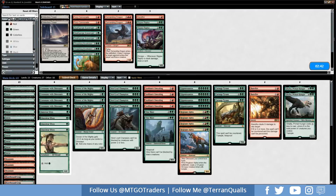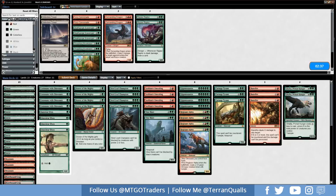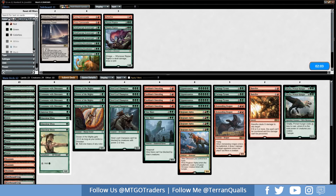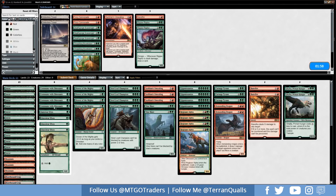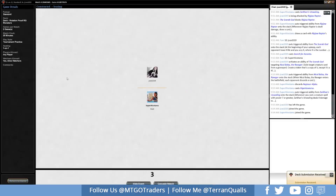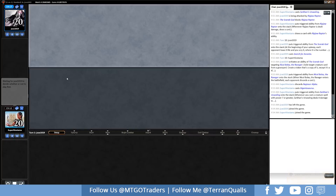Sideboarding: taking out Ripjaw Raptor, bringing in Vine Mare because it's hexproof, and bringing in Banefire. Thinking about it, I take out Banefire and put in Demanding Dragon instead, and also take out one Sarkhan's Unsealing and one Commune with Dinosaurs — bringing in Demanding Dragon since it's a great card against control. Taking us back down to 60. Let's get into game 2.